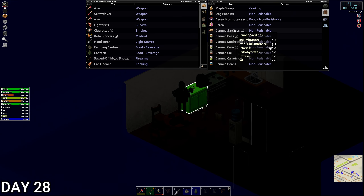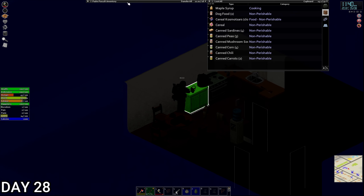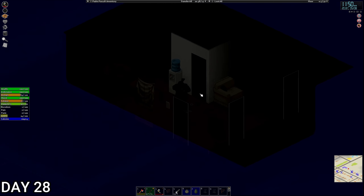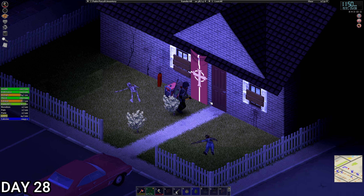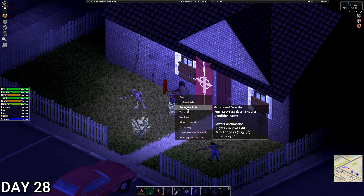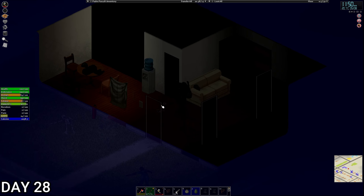It's 20 to 12, we are very very hungry. Let's have some beans Padre. The power's gone off — let's turn the generator on because that could actually bring some zombies to us, which wouldn't be a bad thing. We've got 17 days left on the generator. Going to go to bed — see you in the morning.